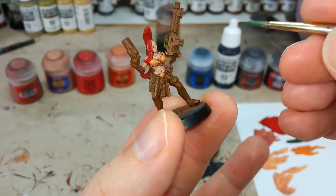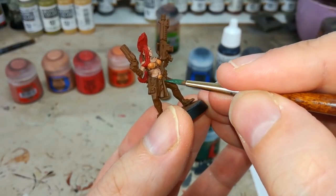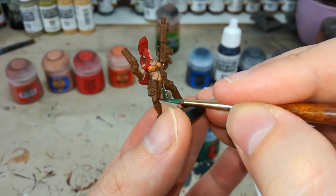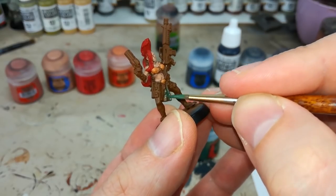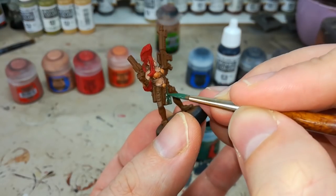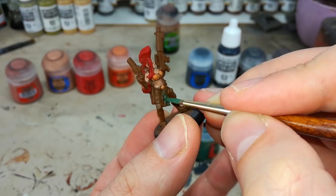Next we'll put some Wild Flesh on the little tabard part she's got going. Any of these little details — she's got a bit of cord and some hanging teeth trophies — don't worry if you get those, but if you can, just try to avoid painting them. It'll make it easier when we go in and highlight those later.